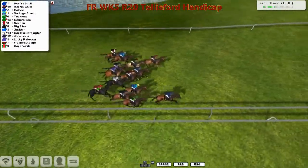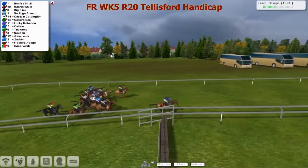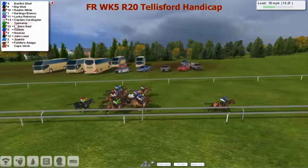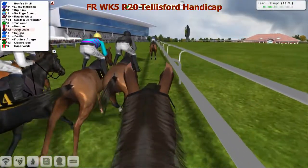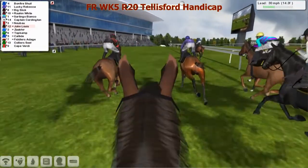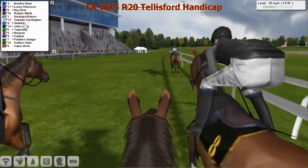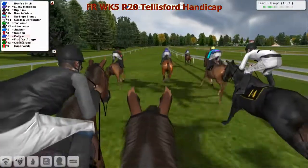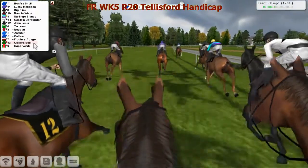It's Bonfire Schill, the favourite, goes straight to the rail — has a perfect position. Ryan White still out wide; a lot of them up the stretch would like to get around that and get to the rail, but unfortunately some runners will be using up a lot of energy. Here's Top Kump — we're viewing the jockey cam now. He's sitting in about 7th place, about 5 lengths from the leader which is Bonfire Schill. Lucky Rebecca, John Louie — that's the one we're viewing — racing out quite wide. Further back, Sartingo Blanco, then Collis Seal at the back of the field, second to last. Cape Verde just behind, Keltzide running right next to John Louie.